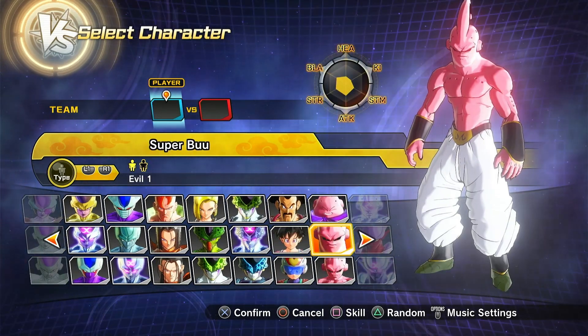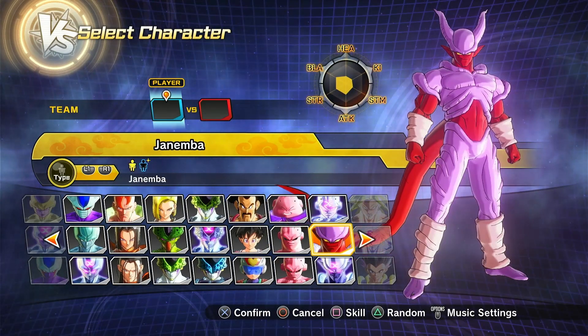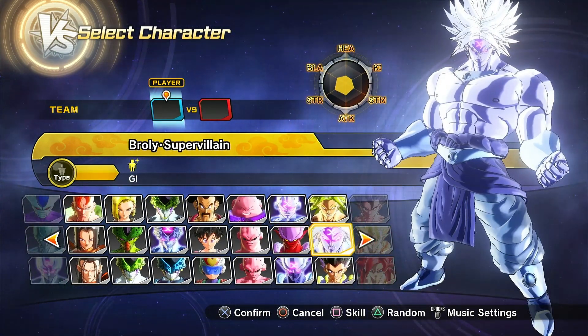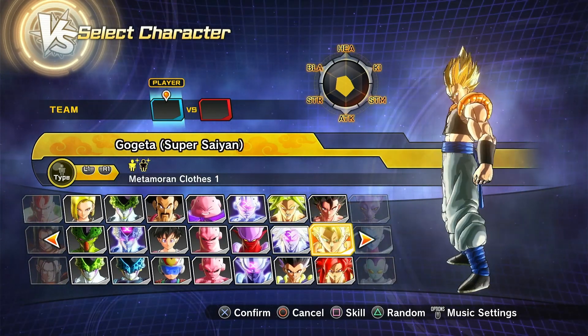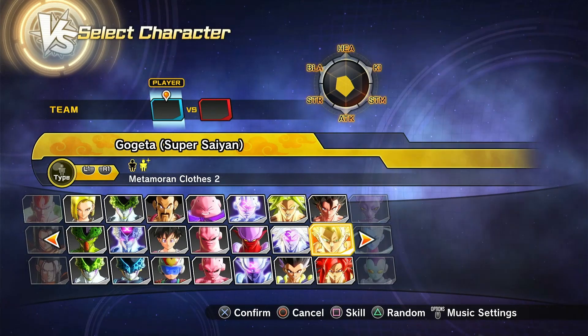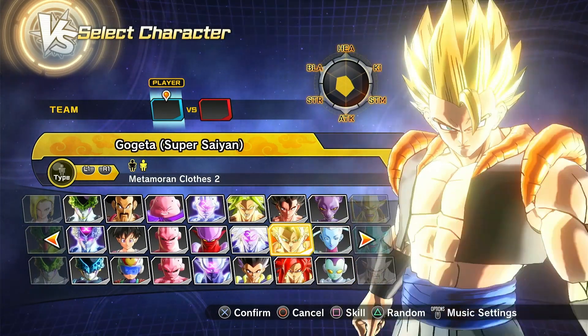Then we have Super Boo — nothing really changes here except for skills. Then Janemba, both regular and custom variant. Then Super Villain Z Broly, then Super Saiyan Gogeta or Z Gogeta — with and without the halo. This one is more so the Fusion Reborn version.